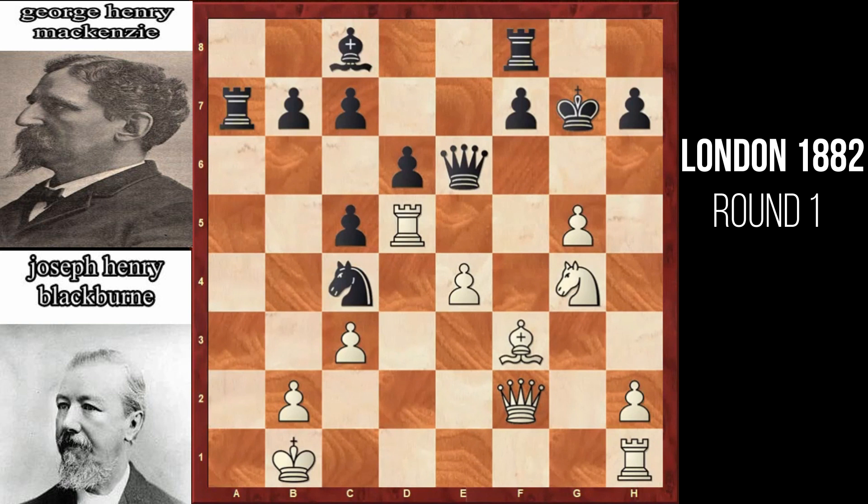After knight to c4 by black, white plays queen f2. Here black makes another significant decision — it captures the rook on d5. Why was this move played? Well, black wanted the pawn at e4 to be displaced from its position. It succeeded in doing so, because now the pawn at e4 captured the queen on d5.